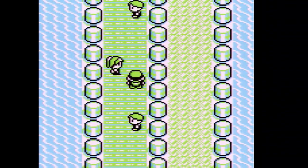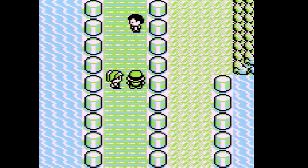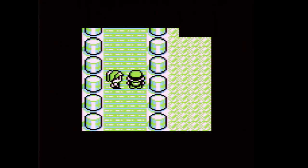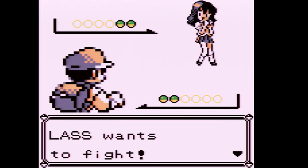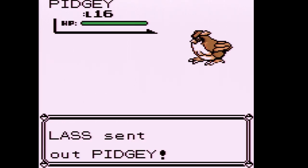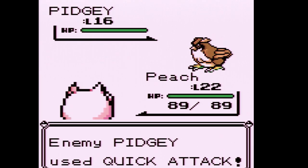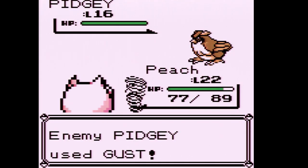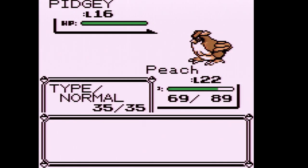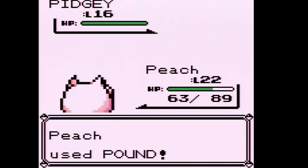Back at Nugget Bridge after healing. Trainer four is a Lass who sends out a level 16 Pidgey — she's faster than us. We use a couple of Defense Curls and then pound it to death. It's doing six damage, but we push through and defeat Lass.